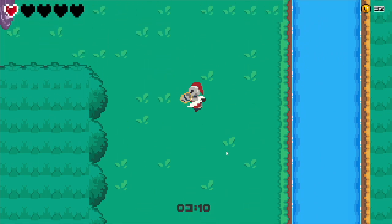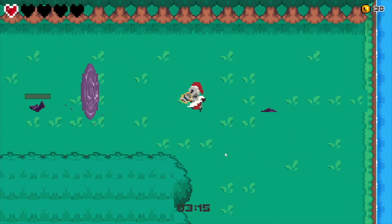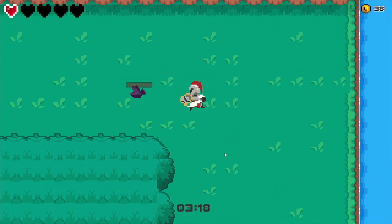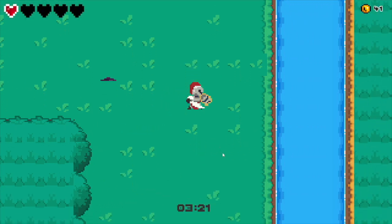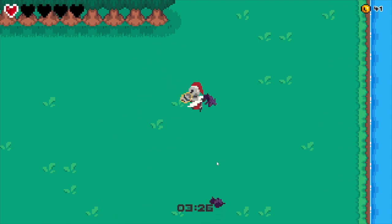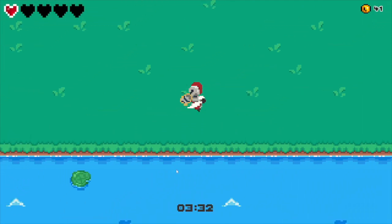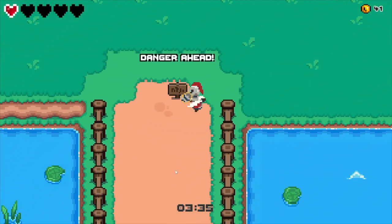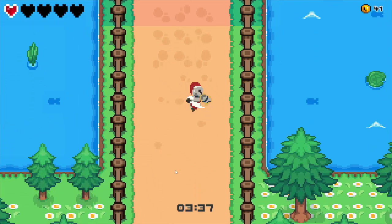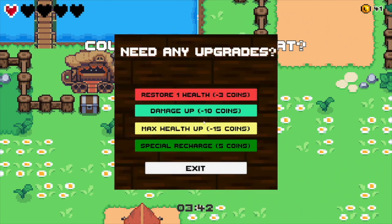Everything else seems to have a health bar. I do have a lot of money now. I think it might be time to run away - I've only got one health. I know they're the ones I can't kill. Let's get back to the village and see if I can buy something. I can restore my health - that seems like a sensible plan.